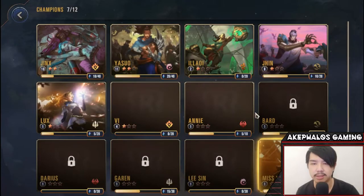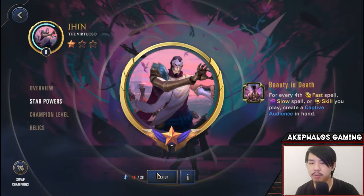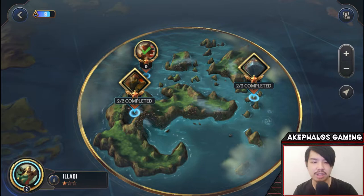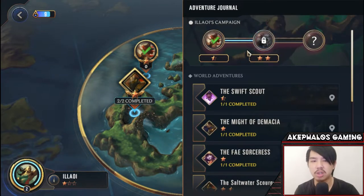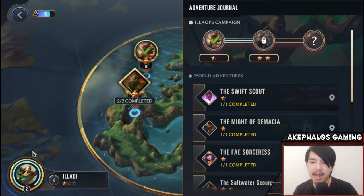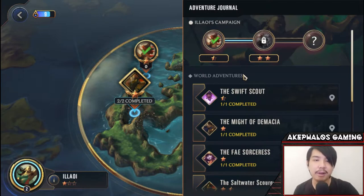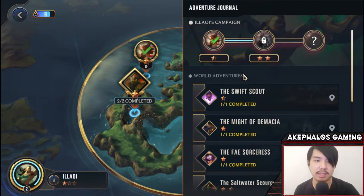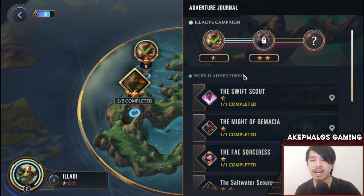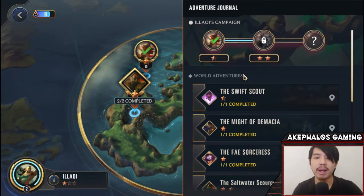Unfortunately we can't do that because we do not have enough star fragments to level up Jin. If you go into the Champion Select menu and look at Jin, I already have one star on him, but we don't have enough champion fragments to star him up to two stars. You need a two-star champion to unlock their second campaign chapter.